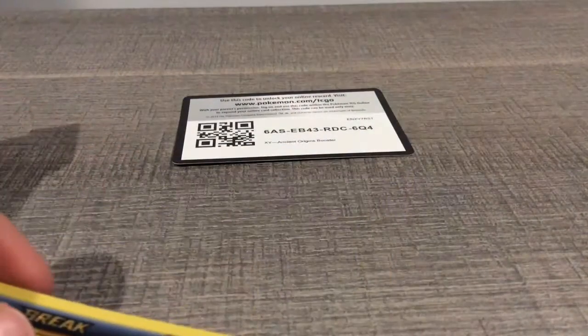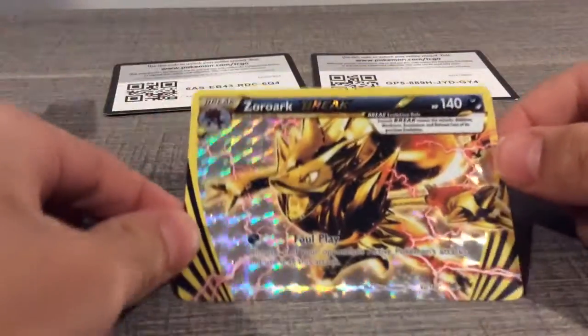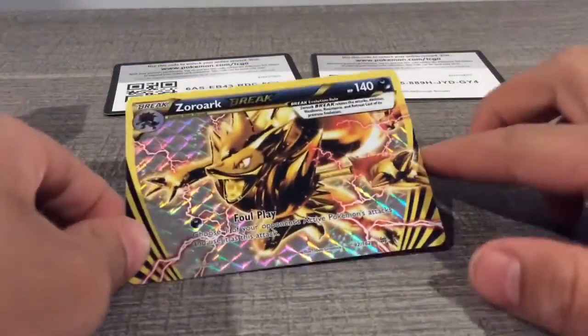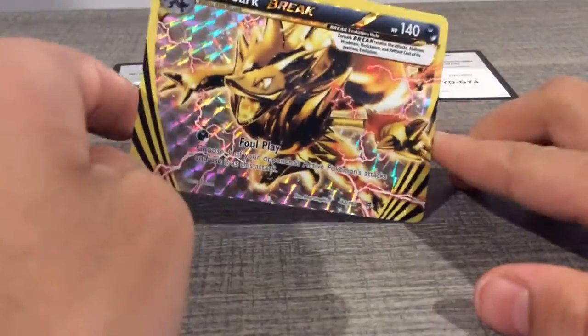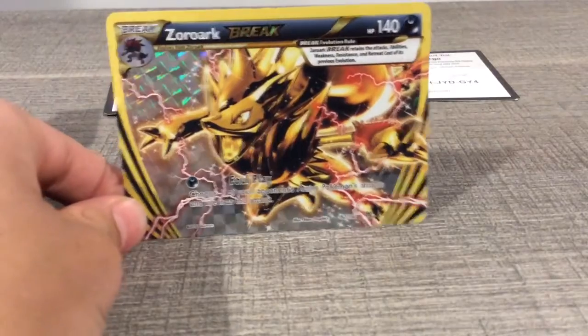That was short. I'm going to put the codes right here so you can see them. As you see, I got this great-looking Zoroark Break — looks very shiny.